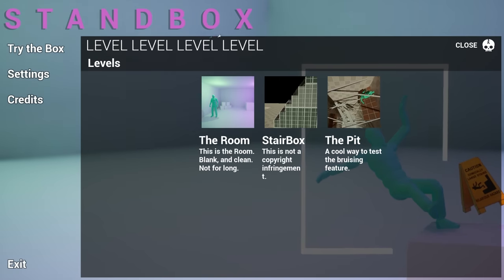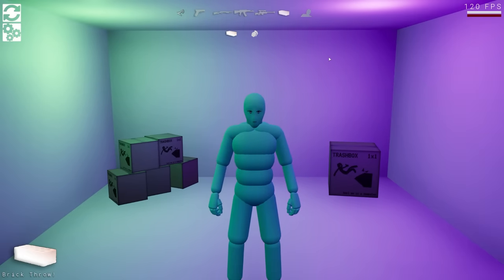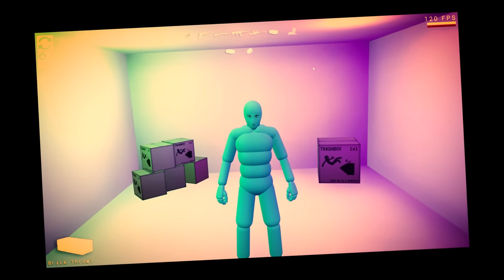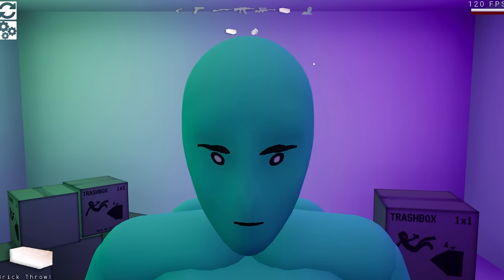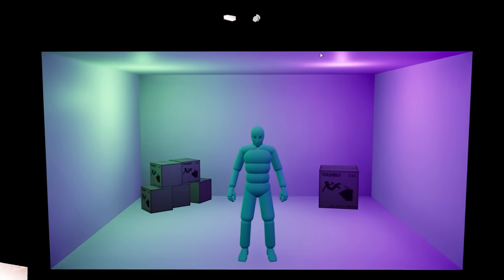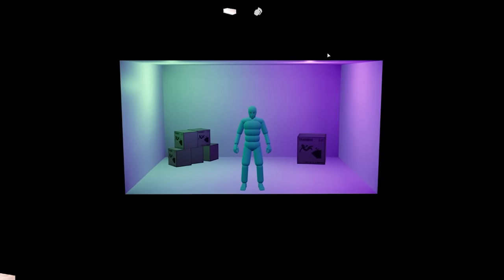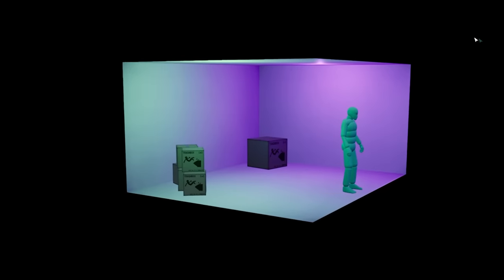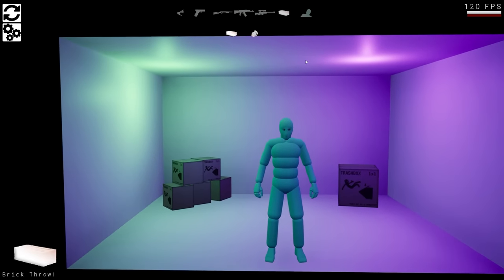Let's just try out the box and see what we can do. So this is Stanley, and he's standing in a box — Standbox, I get it now. Just look at him. This is the face of a guy that knows he's gonna get injured in a little bit. This is the box in an empty void, and if this doesn't scream loneliness, I don't know what does. But this is it, this is the game.